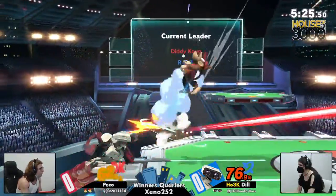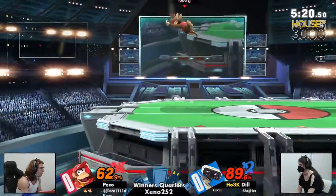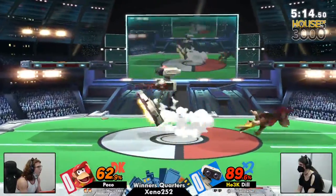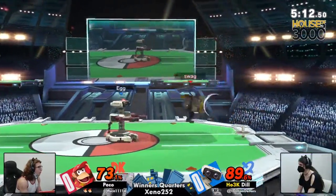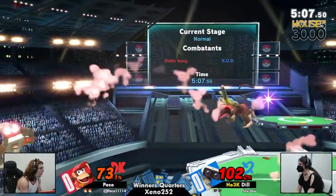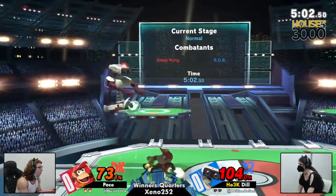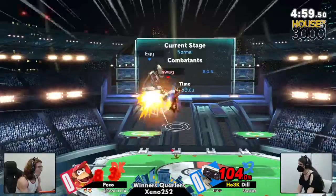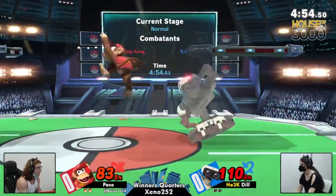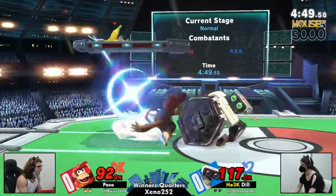Good conversions from there. Great monkey flip. Dill at ledge again — typically we've seen Dill love to shark from the ledge, but we've seen character development over the past couple of months. Dill is starting to get a lot more patient coming up from ledge with just empty movement, because ROB doesn't have to rush and can mix up the opponent a lot. ROB has so many options — gyro, forward air — and that doesn't even count roll and jump things like that.